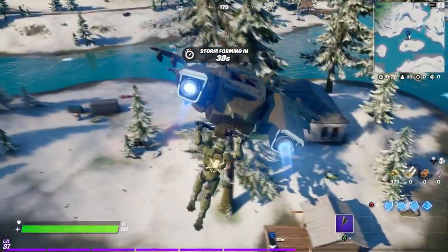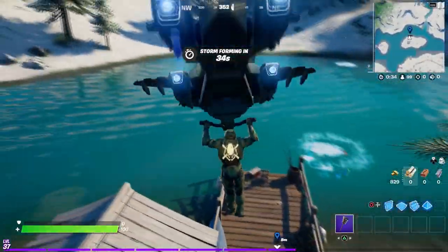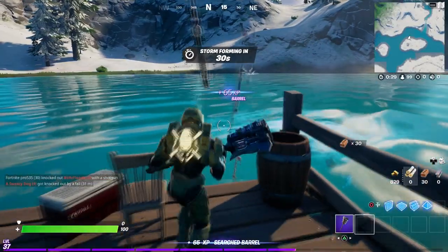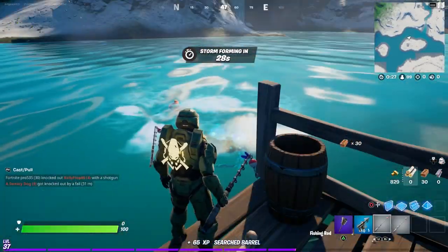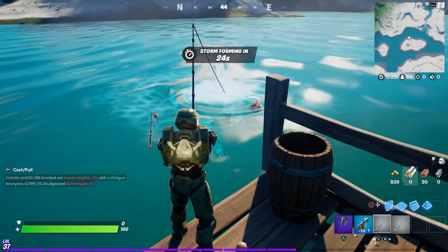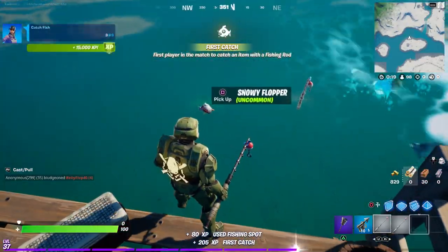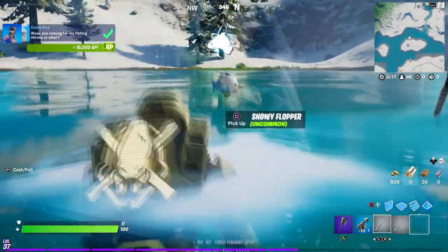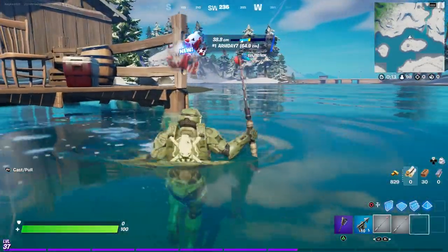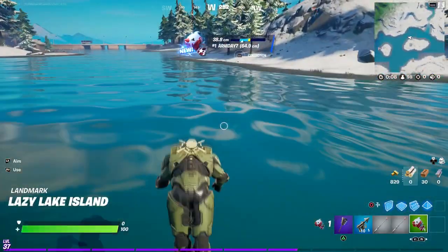So once again, guys, this is the location that you need to go to on how to get the Snowy Flopper on your first try. Yes, I said it. And once again, once you come over here in this location, you're going to basically grab a fishing hook. The fishing hook is going to be right over here. And then try to find where the fish is at — there'll be a bunch of fishes right there. Just try to fish right there and grab it as fast as possible. Once the fishing hook moves, you grab it, and there you go — you got the Snowy Flopper on your first try. That was easy.